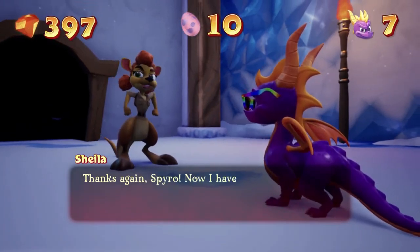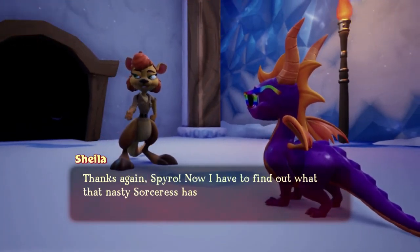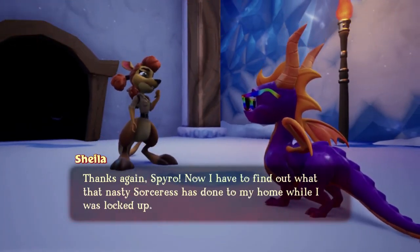Thanks again Spyro. Now I have to find out what that nasty sorceress has done to my home while I was locked up. Hiya Sheila, what's going on? A bunch of Rhinox kicked us out of our houses. It's okay though - Bobby, Pete and I are working on a clever plan to take them back.